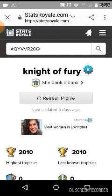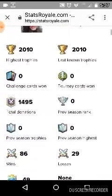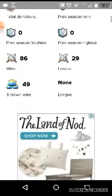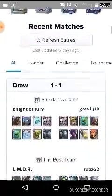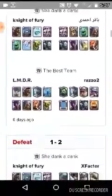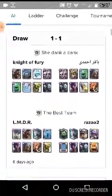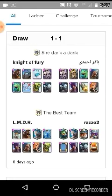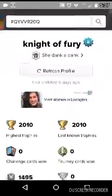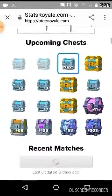As y'all can see right here, it still shows old data — it says I have around 2,110 trophies but I actually have about 1,040 trophies. So these stats are all wrong — they're just from six days ago. All you gotta do is refresh your battle log and it will update, it's just a bit laggy.